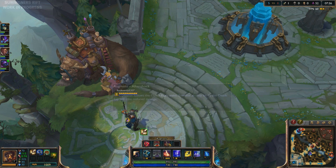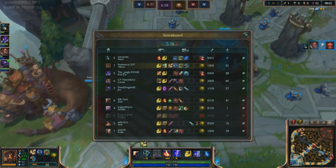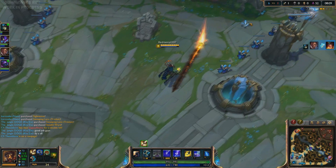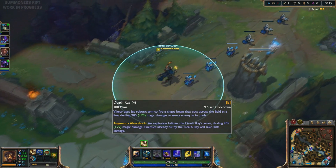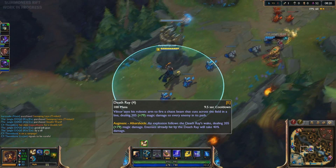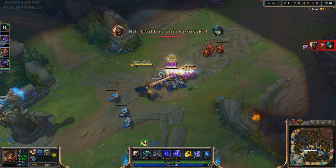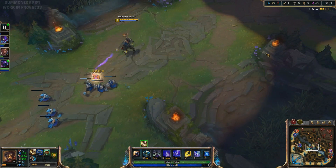I feel like I should upgrade it first just to get the stats, and then I can get something like a boots item. Because this will help me go in and out of range to use my E a lot better. The E — enemies already hit by the Death Ray take 40% reduced damage from the follow-up explosion, dealing 205. That can be a little difficult to hit. The Zed is bottom — let's see how it works on this wave. That's hella good for clearing! Really good for clearing.